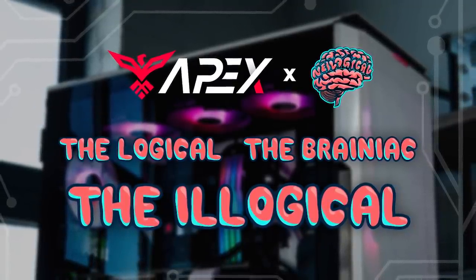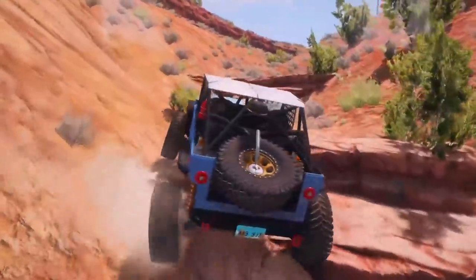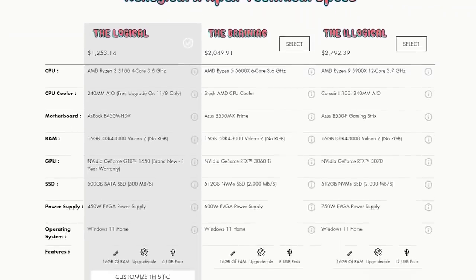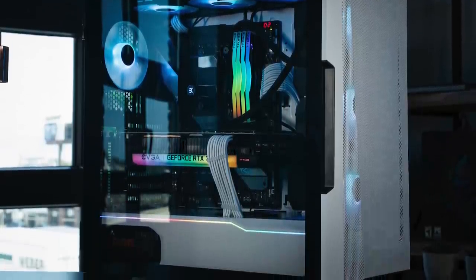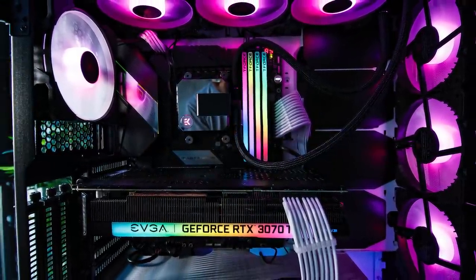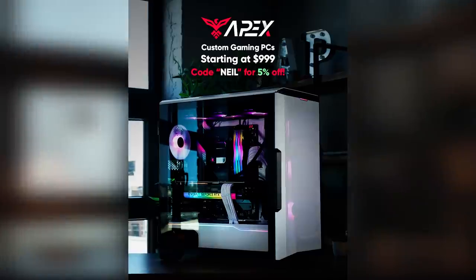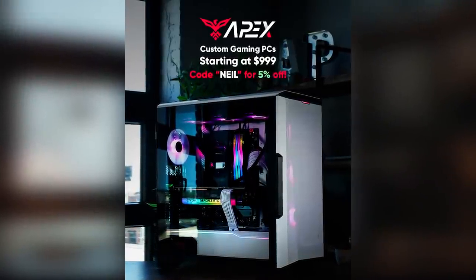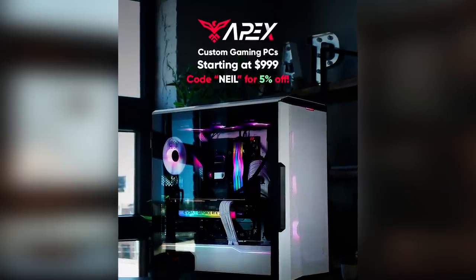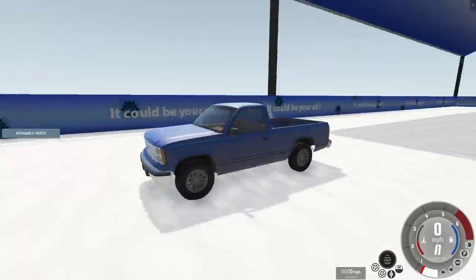Me and Apex Gaming PCs have worked together on a line of computers specially made to play BeamNG Drive. All three computers feature Ryzen CPUs, which are very good for frame rates, especially in games like BeamNG Drive or really any other game you want to play. If you buy one of the Neological PCs and use code 'neil' at checkout, you can get five percent off. Check out the link down below if you want to support me and the channel. With that, let's get into the video.